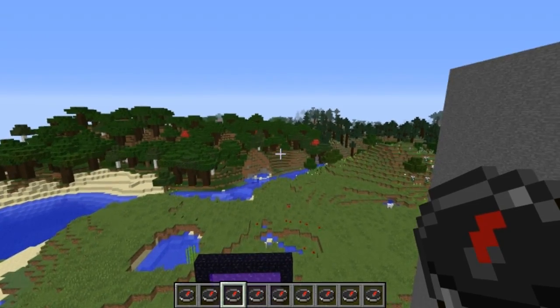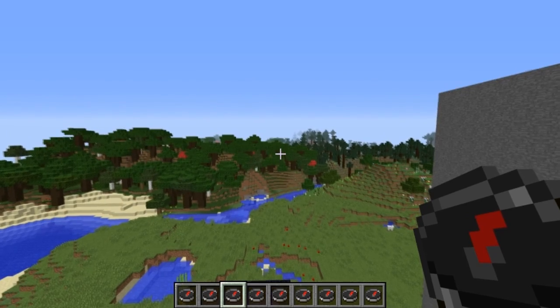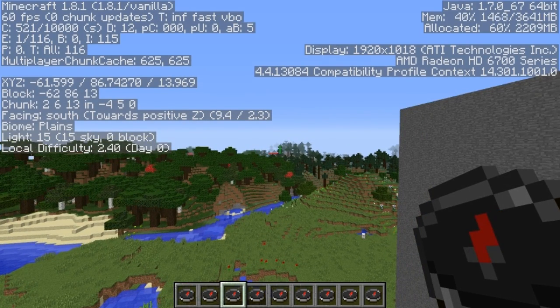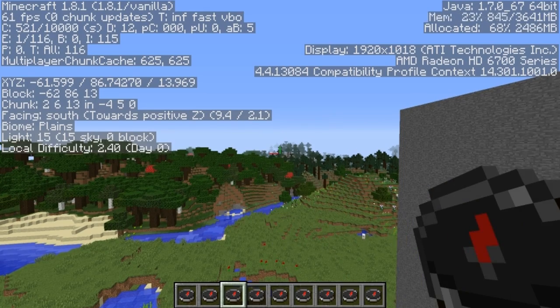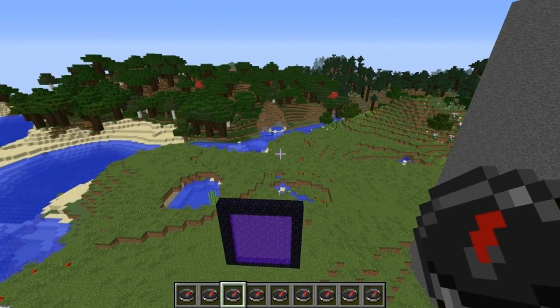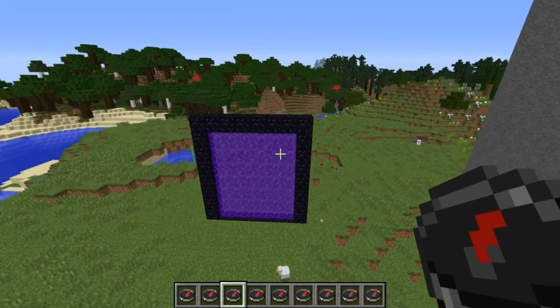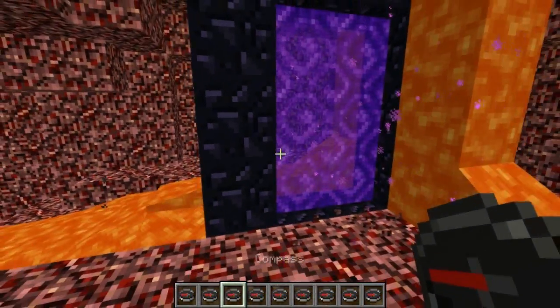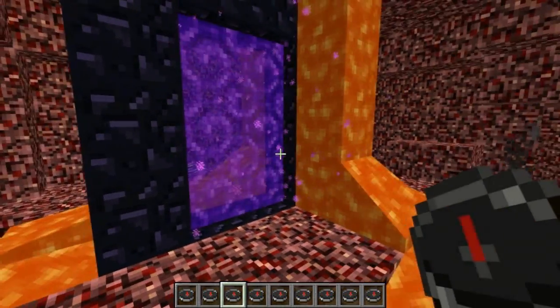A compass in Minecraft typically points toward your original spawn point. As you can see, all compasses are facing in the general direction of south, which is where our spawn point is. But there's some weird stuff that happens with compasses if you go to the Nether — the compass no longer works and is completely useless, just spinning around.